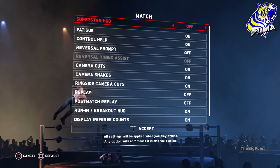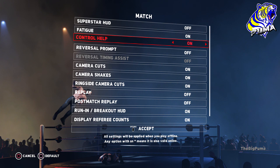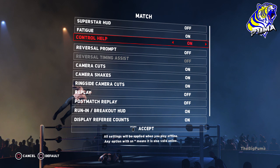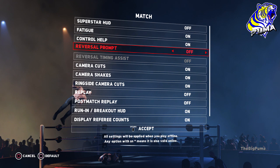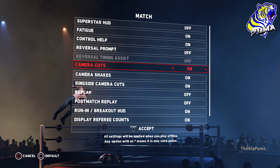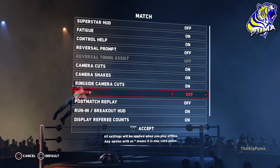Let's head over to Match settings. To make it more realistic, turn off those superstar HUDs. Leave fatigue on. Slick recommends turning the reversal prompt off so it doesn't pop up telling you to press R2. Control help is where you can see signatures, finishers, OMGs, etc. The reversal prompt gives you the button cue, and it automatically turns off reversal timing assist. Camera cuts on, camera shakes on. For replay, I personally turn it off — when a finisher hits, the replay interrupts the flow of the match.